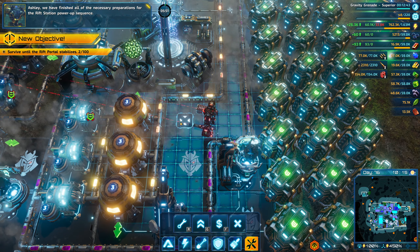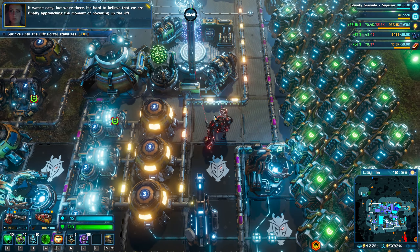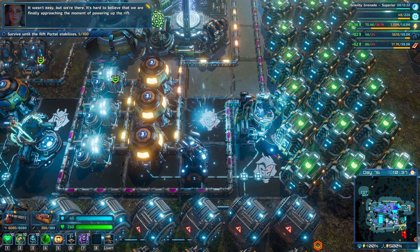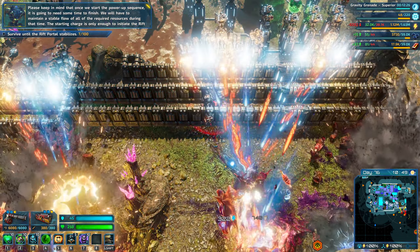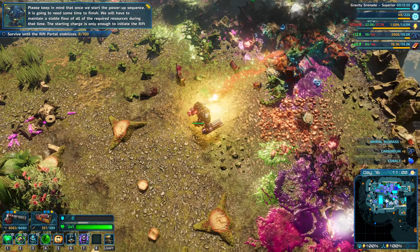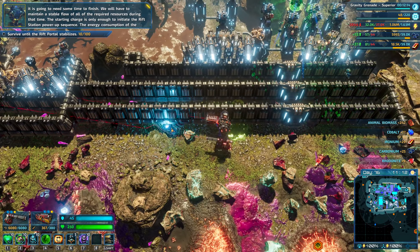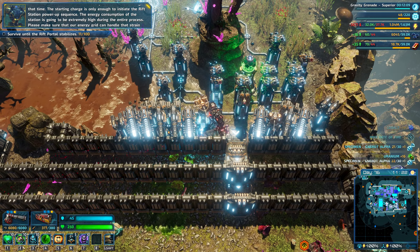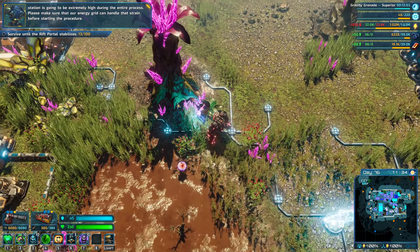Ashley, we have finished all of the necessary preparations for the Rift Station power-up sequence. It wasn't easy, but we're there. It's hard to believe that we're finally approaching the moment of powering up the Rift. Please keep in mind that once we start the power-up sequence, it is going to need some time to finish. We will have to maintain a stable load of all of the required resources during that time. The starting charge is only enough to initiate the Rift Station power-up sequence. The energy consumption of the station is going to be extremely high during the entire process. Please make sure that our energy grid can handle that strain before starting the procedure.